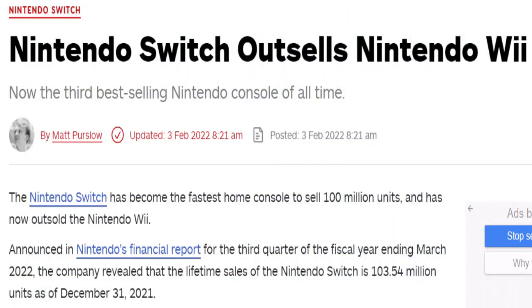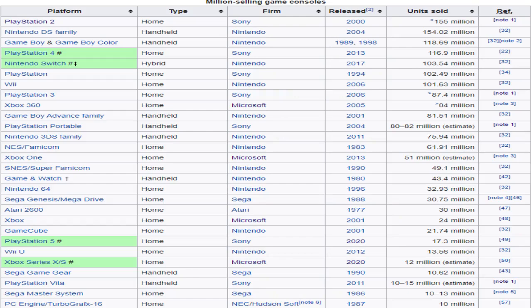Still on Nintendo news: the Switch surpassed 103 million units sold as of December 2021, placing it over the Wii and the original PlayStation, with no signs of stopping. There are only 4 systems to surpass after that. The Game Boy plus Game Boy Color is next with 118.69 million units sold, then a huge jump to the DS family with 154 million, and the PlayStation 2 with somewhere between 157–158 million. The PlayStation 4 is also ahead of the Switch with 116 million sold so far, but that one is still counting, so we'll see a race between the two soon.